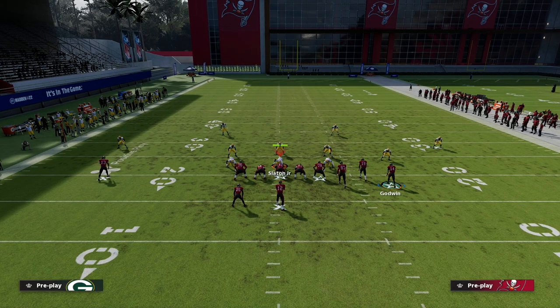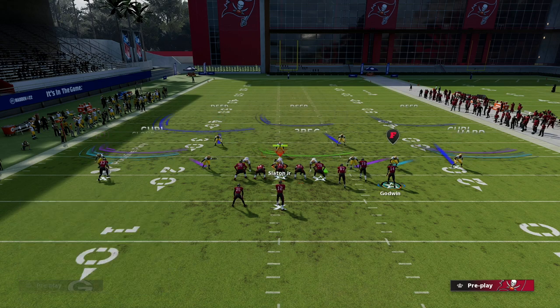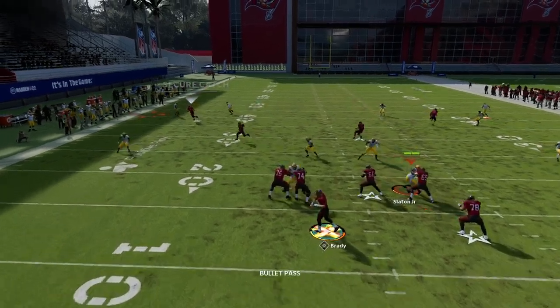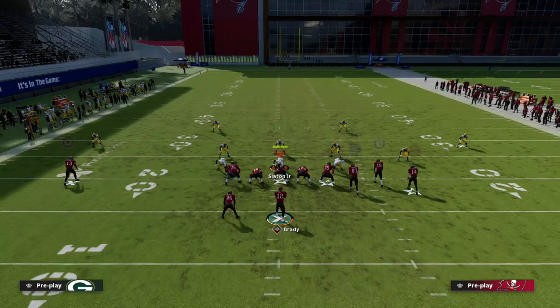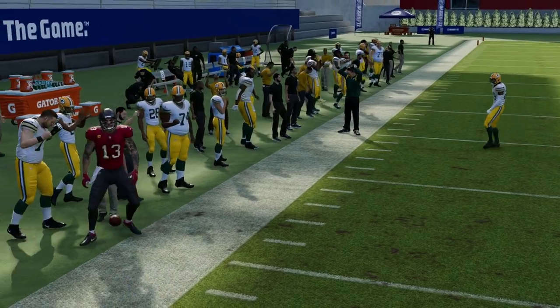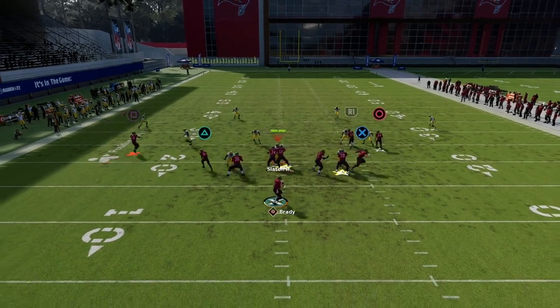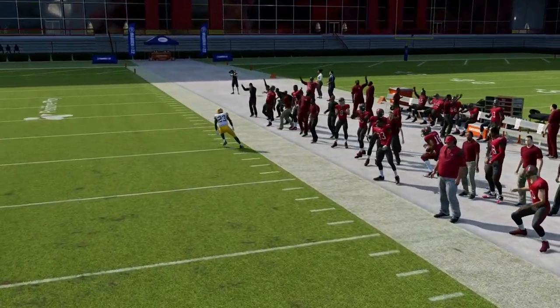Let me show you what this looks like against man. Match and man are basically going to play that specific route the same way. The other thing I want to show you is this quick out against this coverage - that aggressive catch I'm talking about, you can aggressive catch this in a way that makes it very effective. This C route is super effective, really good for zone drops, and good for almost every zone in the game. It forces them to double flat in a unique way that leaves the right side vulnerable with corner routes.